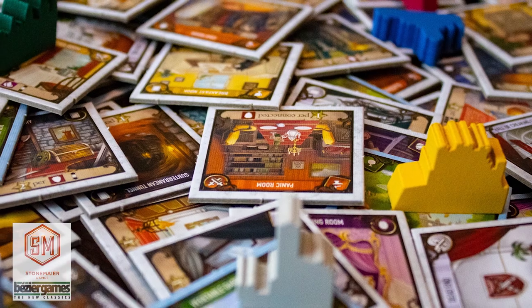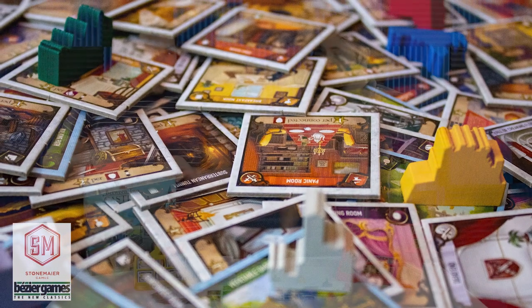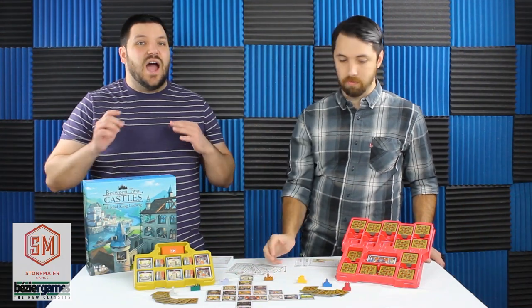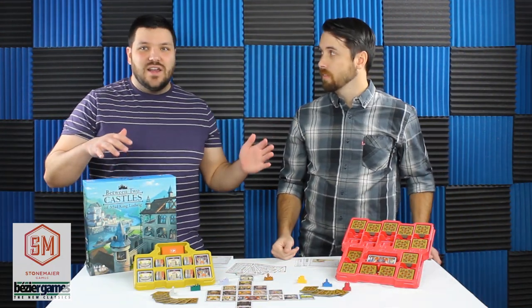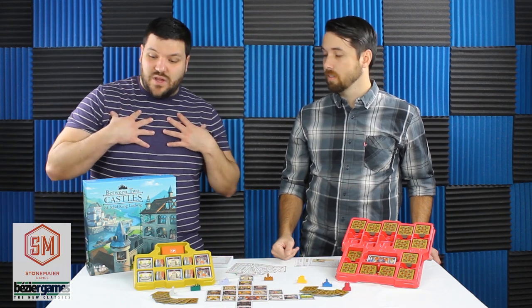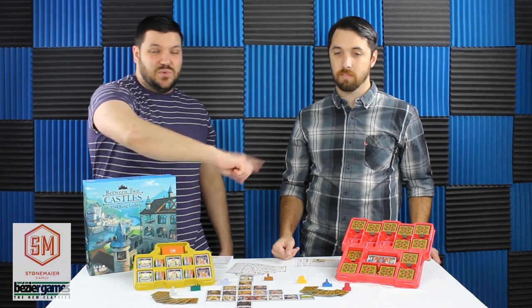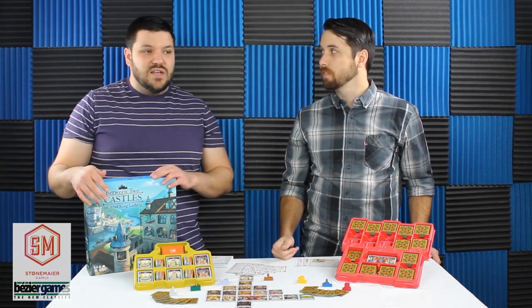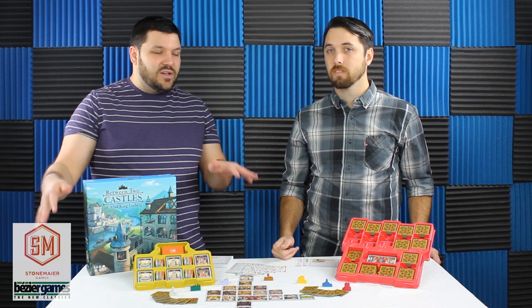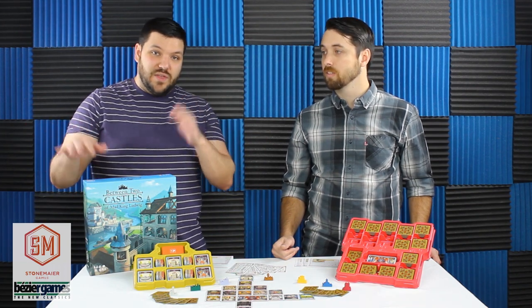You are literally sitting between the two castles you're working on. So if it's me, Wes, and Aaron, I'm working on the castle between me and Aaron, and also the castle between me and Wes. You're trying to make them both really good because you calculate your scores for both castles and then take whichever one is lower — that's your score for the game.